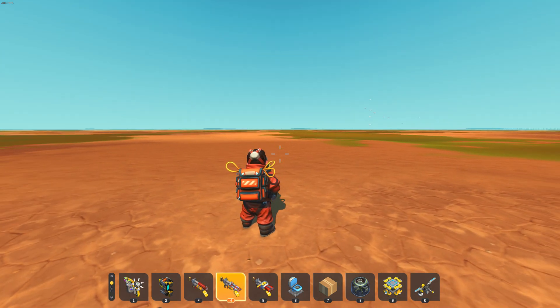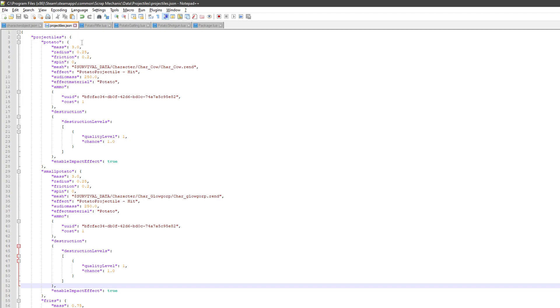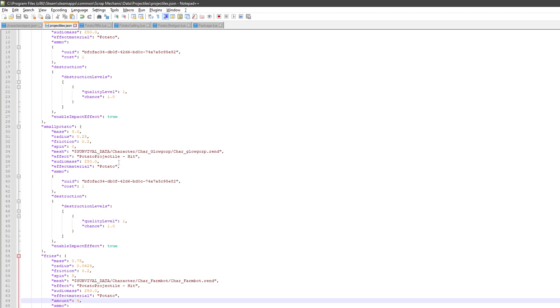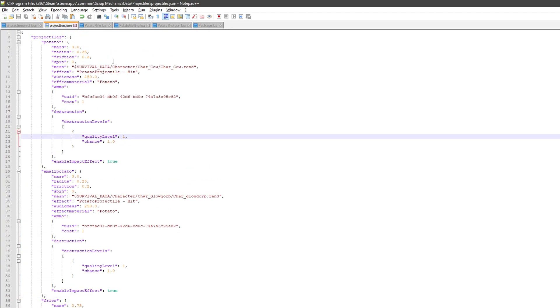Let's reload the game because we've taken the spin off the spud gun, just to prove that works. And let's do the same with the glow bug thing too. So here we're back in that projectiles.json file — you basically open everything up in text. This is Notepad++ — a program similar to Notepad except it formats stuff for you: it indents properly, gives you different colors. I've put a spin of five on the fries just to see what that does, and a spin of zero on both the regular gun and the gatling gun.